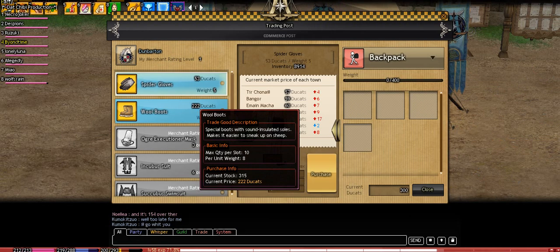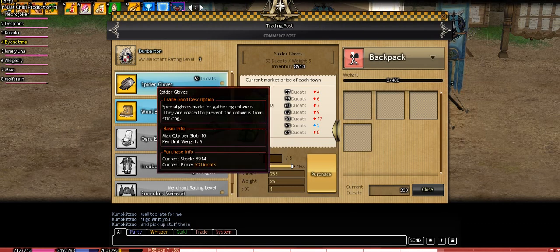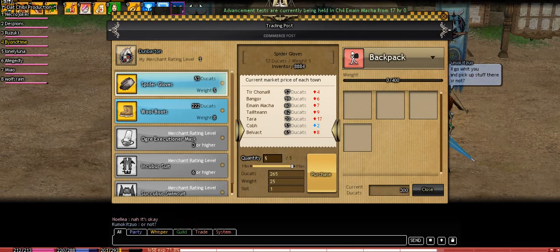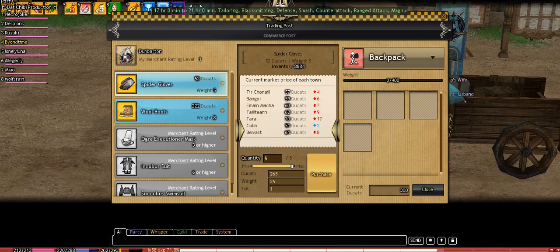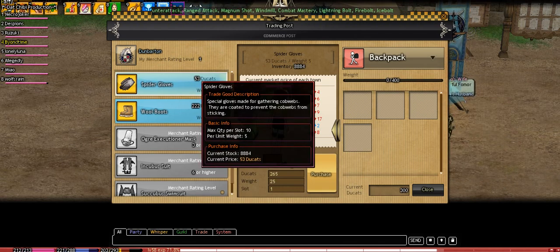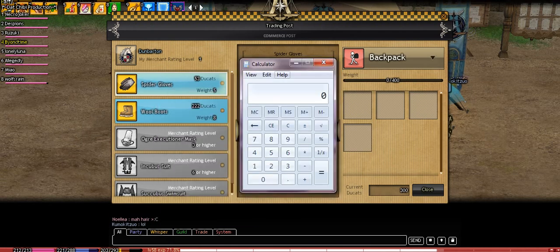These spider gloves are 53 ducats each and right now I only have 300 — that's kind of expensive. These others are 220, that's a lot. In this middle section, these are the other towns you can trade to. The numbers are a bit backwards — the red ones indicate profit you'll get from selling at the corresponding town. So if you sell these gloves at Tara you'll get a 17 ducat profit, so 53 plus 17 gives you 70 ducats back.